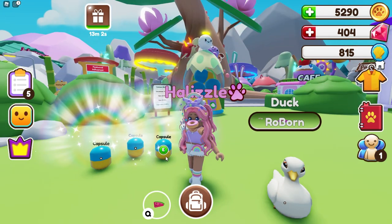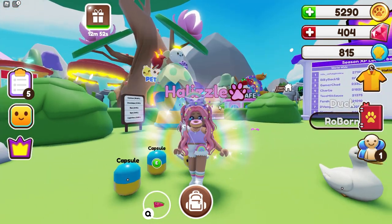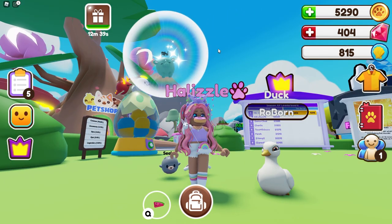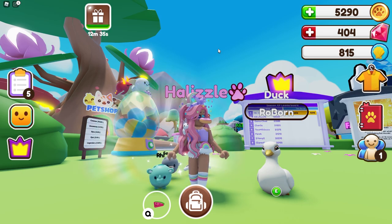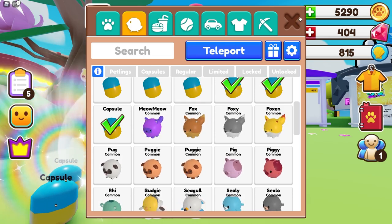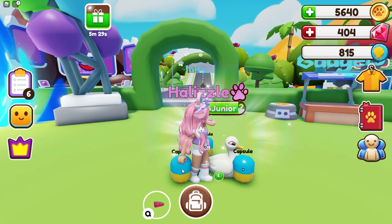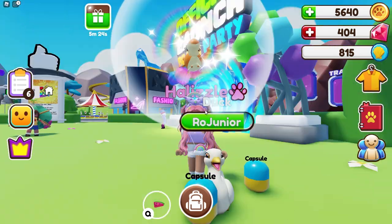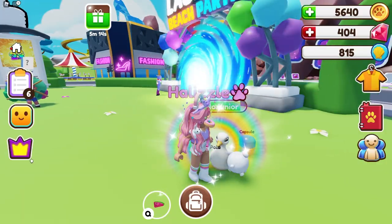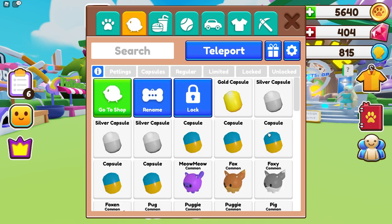I need to merge some of these since I've got so many commons. Let's keep opening — we got a Silo, a Budgie (I've gotten the Budgie so many times), and a Re — I've never gotten a Re before, I like the colors on it. We also got a Bunny. Then switching to a public server and opening more: we got a Squirrel, and oh my gosh — a Moo Moo! That's my very first Moo Moo — I have a Choco Moo but this is my first regular Moo Moo!